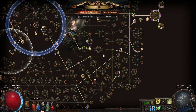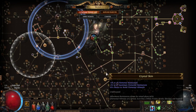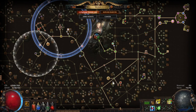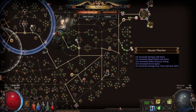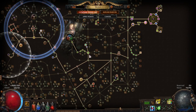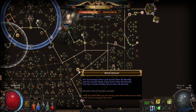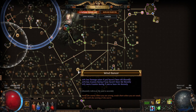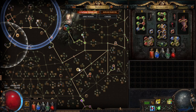Besides cluster jewels, on the passive tree I go for as much life as possible, some damage here and there, skill effect duration, and Wind Dancer. Wind Dancer is really powerful when you are using a dodge build — whenever you are hit you take 20% less damage, then you dodge a few attacks, and after four seconds you again take less damage. It is a really powerful defensive mechanic for dodge-based characters.